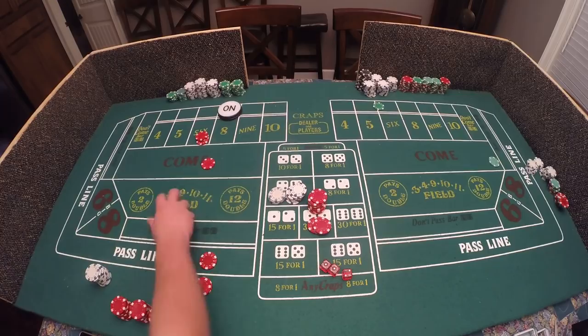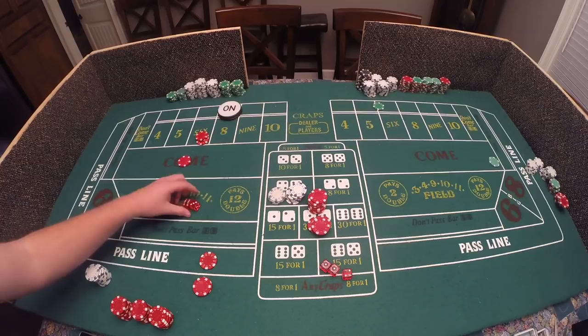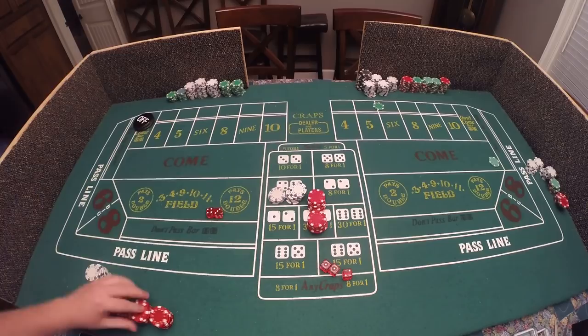Three craps — we lose that, five dollars goes back to the come box, and we just seven out. The bet is taken, we come back, and we'll go through this one more time with the three point molly.